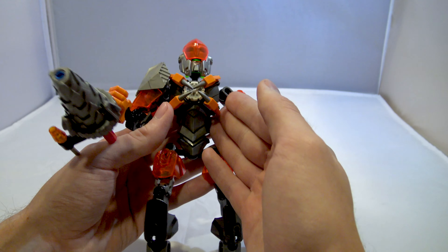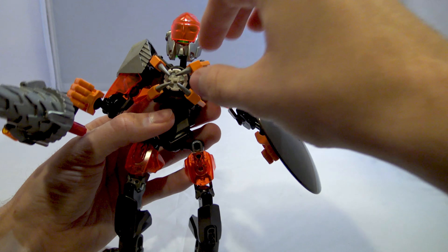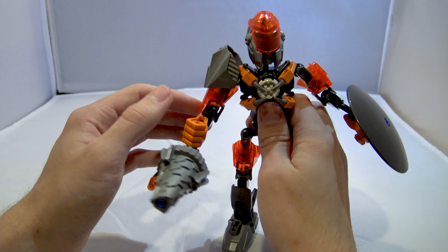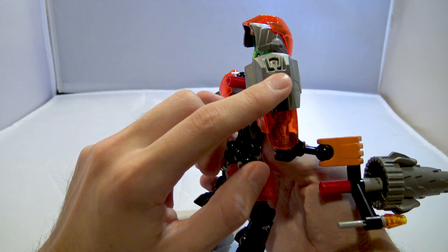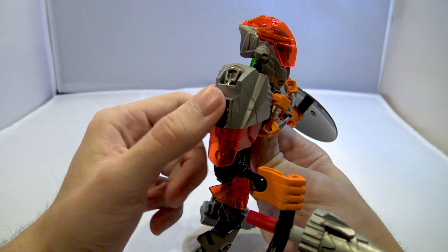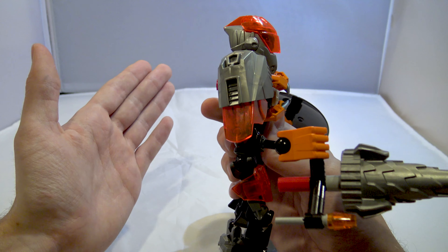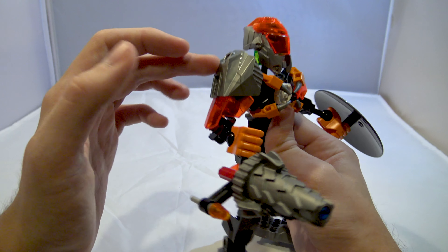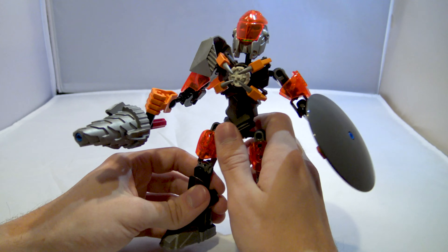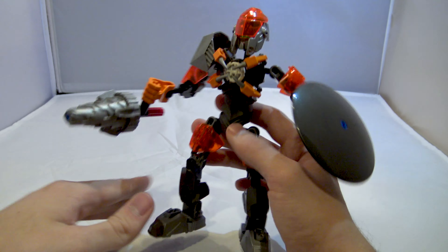I do like the Brain Attack torso armor pieces, and I like the functionality of these little claws protecting the hero core — I think they do this well on this set. I also really like this piece because I think this is the only set that this piece comes in silver. Silver is a very versatile color, and getting this in silver does help with some mock designs over the years, especially for my good friend Sardex.